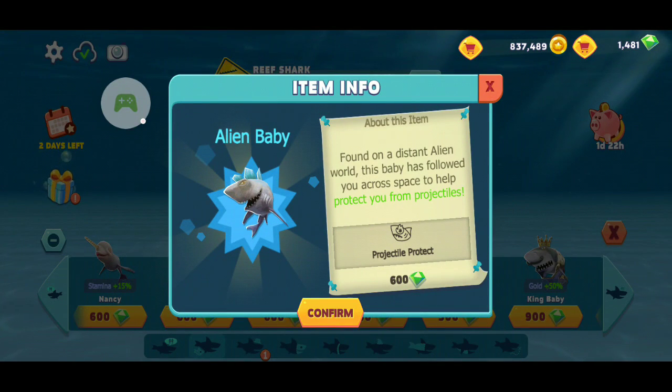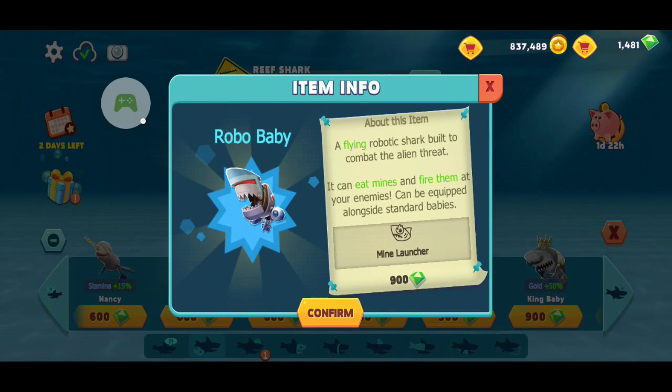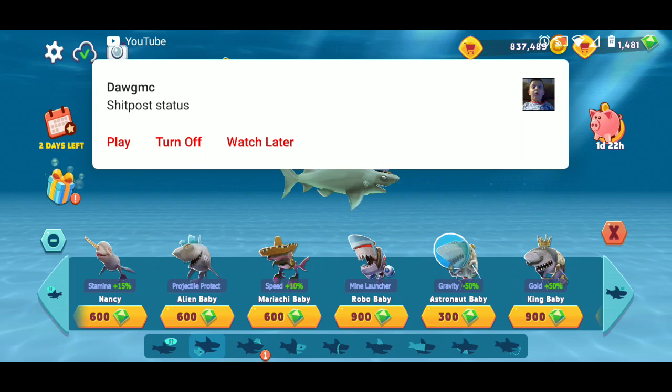You can also obtain this guy during challenges. The robo shark eats mines and then fires them, and he can fly in the air. You can obtain him during challenges too.